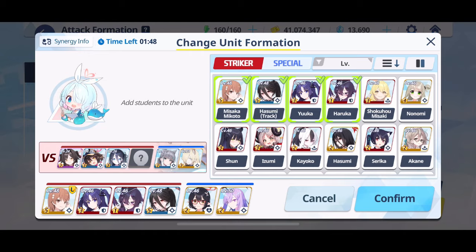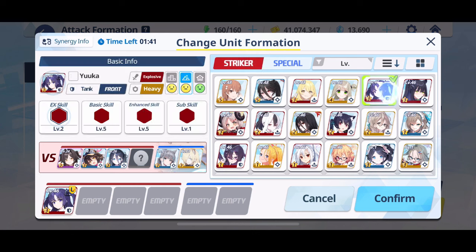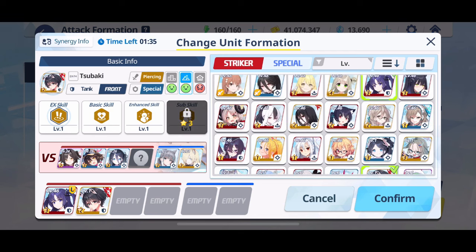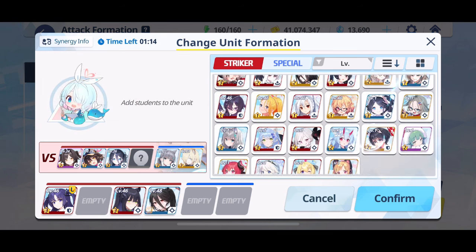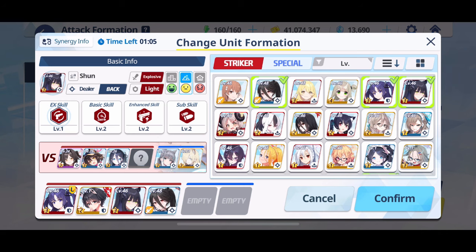In terms of general formation, you're looking for two tanks and two single-target DPS. For the special slot, you're looking for either a defensive support that mitigates crowd control, or an offensive support that augments your damage. Healers are okay but not mandatory — a healer that also boosts attack is far more helpful, and attack support is the more crucial choice.